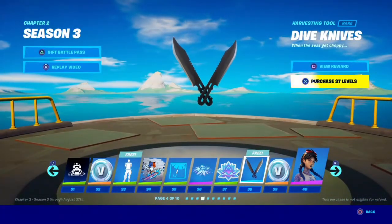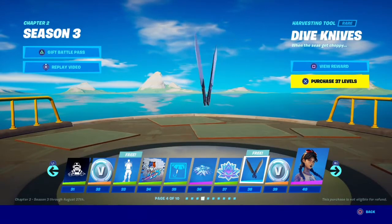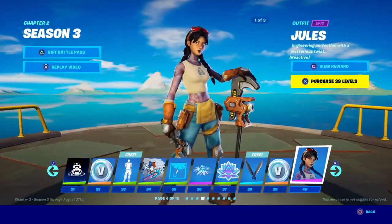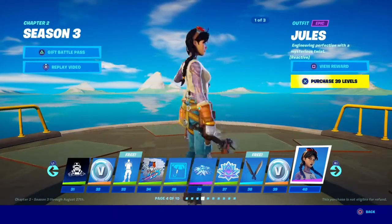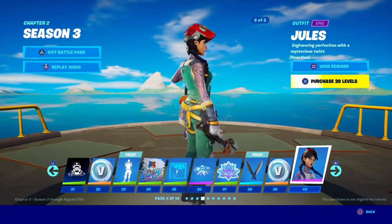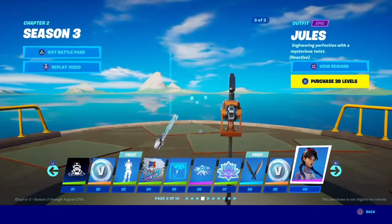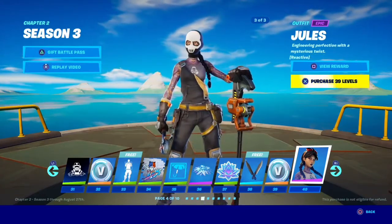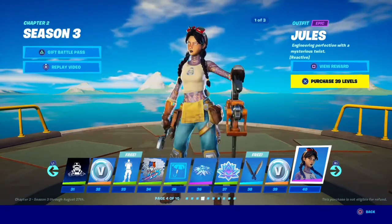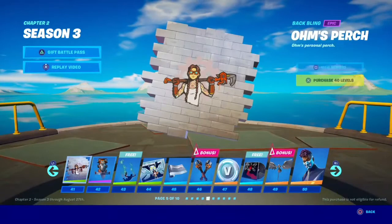We got the Dive Knives — pretty cool, also pretty basic. And we got Jules. I think this is supposed to be Midas's daughter — I can't remember the whole lore behind it. And there's a Shadow style too — pretty cool. So we still have Shadow and Ghost in this season.